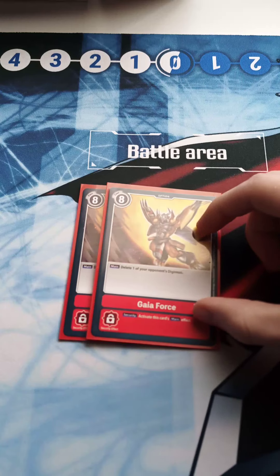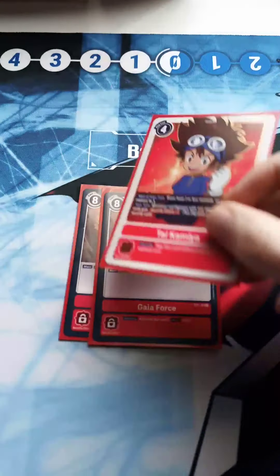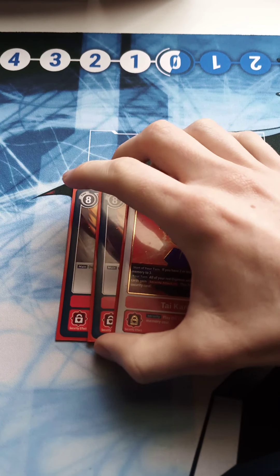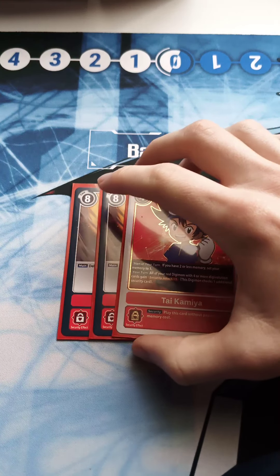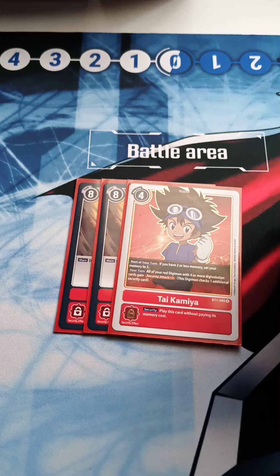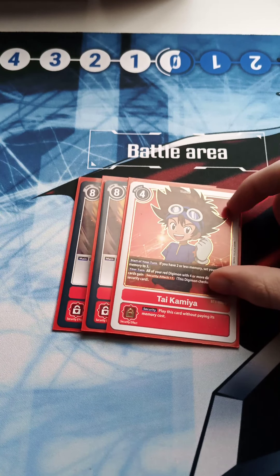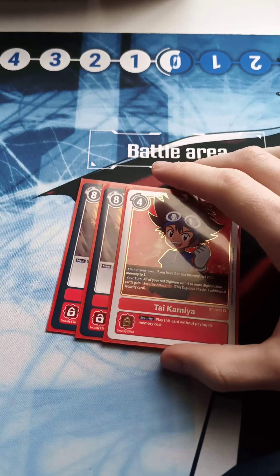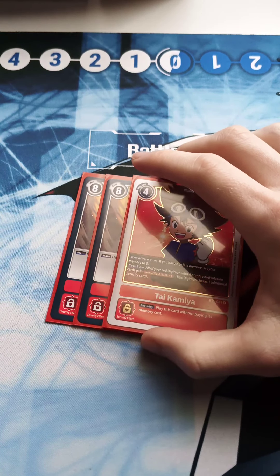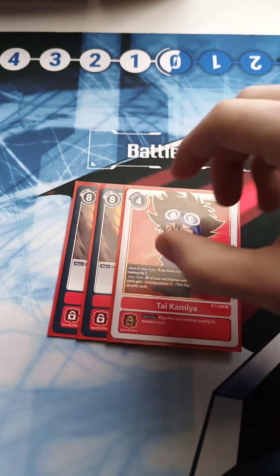The prize structure was: with eight players, first place wins the card; with twelve players, there would have been a second place prize of an alt art TK Kamiemon. We only had seven players, so Alia jumped in to play. If she reached the top, the second player would have won — there's no point giving your own card and then winning it back.